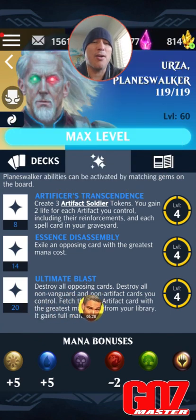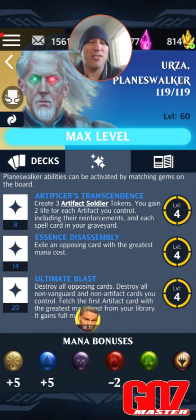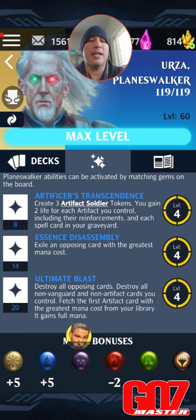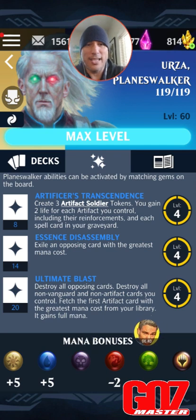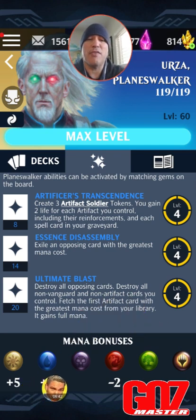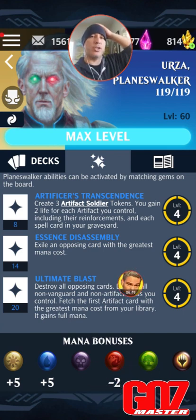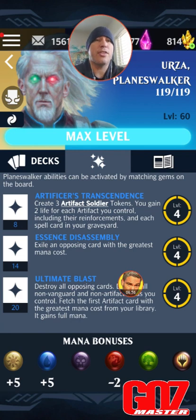At 20 loyalty, the ultimate — Ultimate Blast: destroy all opposing cards; destroy all non-vanguard and non-artifact cards you control; fetch the first artifact card with the greatest mana cost from your library and it gains full mana. Mana bonuses are plus five to blue and white, negligible to green and black, and minus two to red. My initial thoughts: I like everything I've seen so far.